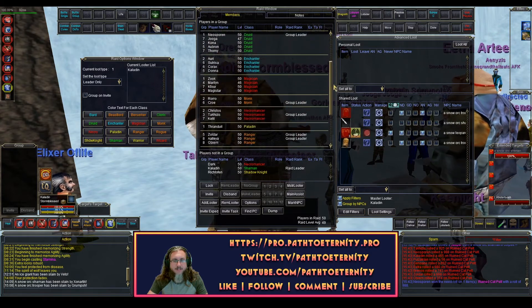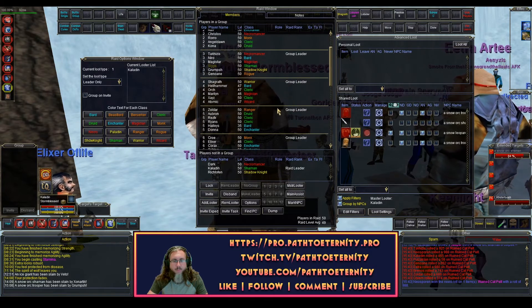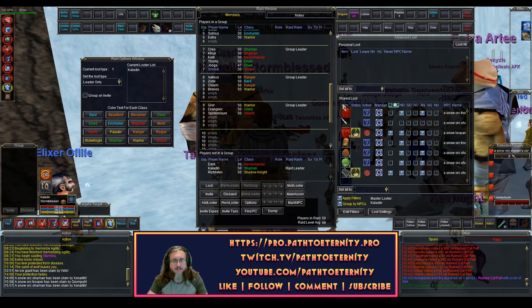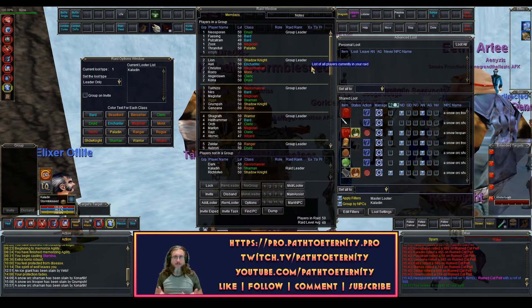I can sort by class and see how they look. But if I'm not sorting by class, now I have a good visual on what my group breakdown is. This is something I've always found helpful for my raid window, and I thought that you might find it helpful too.